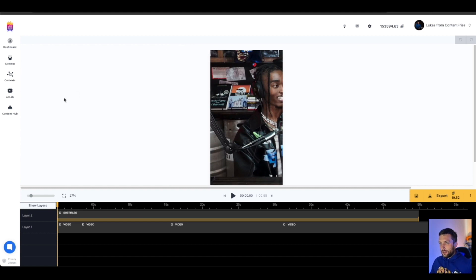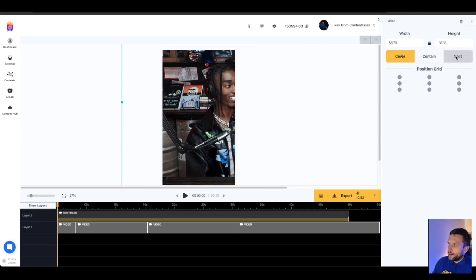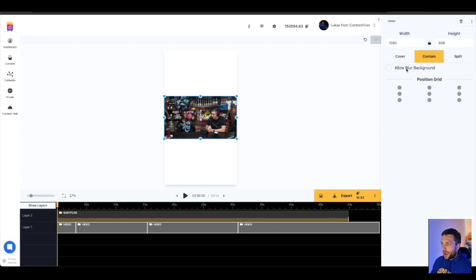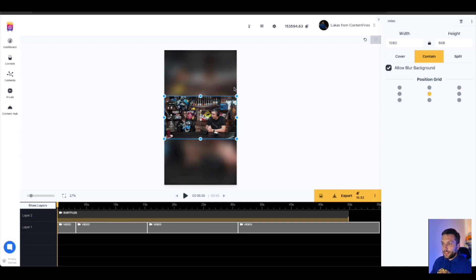In the editor you can adjust the framing. You have Cover, Contain, and Split options. The Split option is currently a work in progress and not yet working. But you will be able to split the scene up to four speakers — two speakers at the top, two at the bottom — AI will do all the heavy lifting and place everyone correctly. If you want to adjust it you can drag and drop to reframe. You can also choose Contain, and there's a new blur background option.